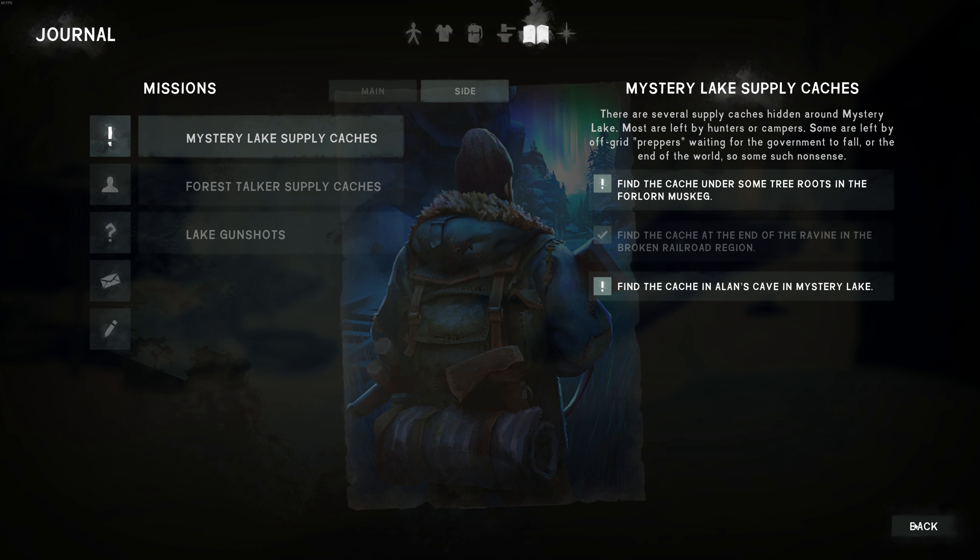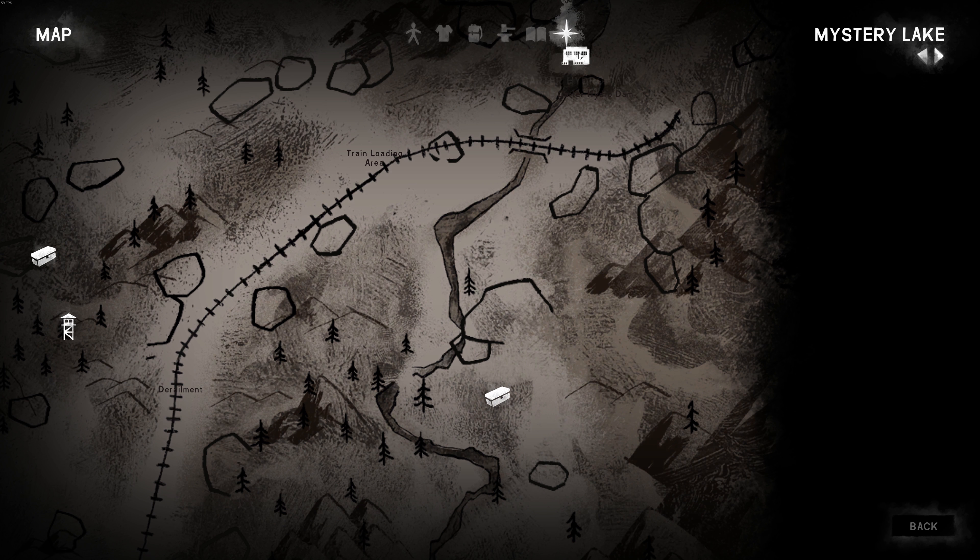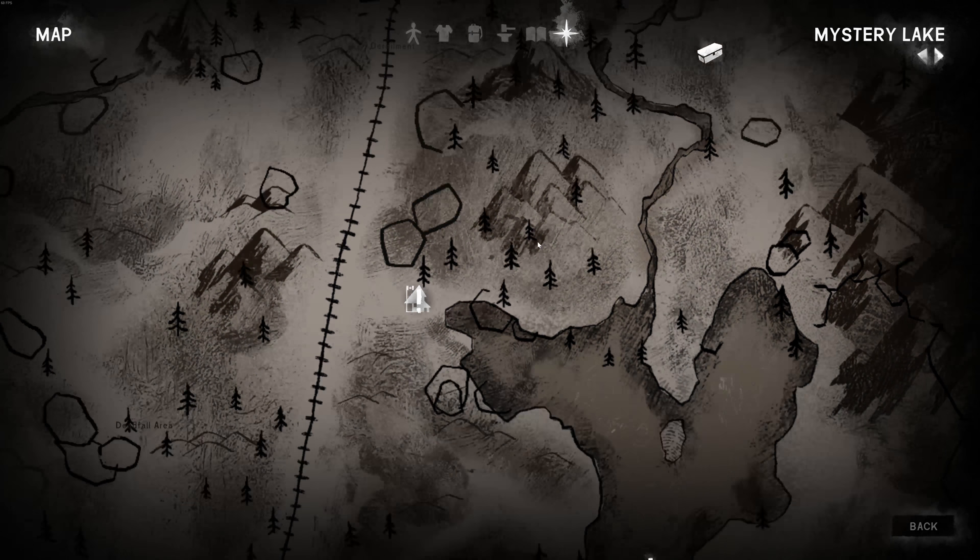So it's this one right here. And if you open up your map, just find the Carter Dam at the top there — the Hydro Dam — it's just south of that here on the map, the Mystery Lake Caches.